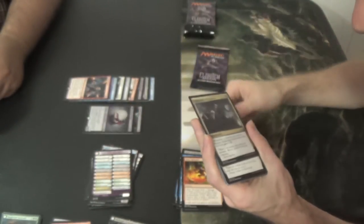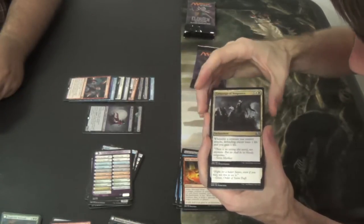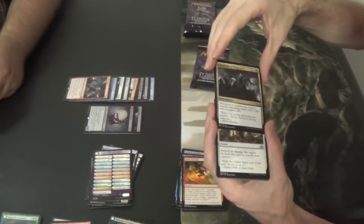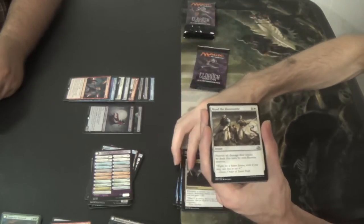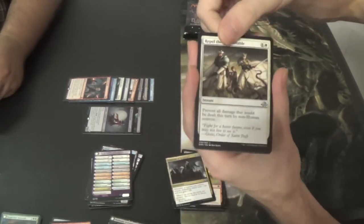It's not really visible when you just look normally — it's not a misprint or anything. It just looks like it was ever so slightly cut, but it doesn't bend there any more readily. Something ran across it. Repel the Abominable — if anyone has an idea about why that happens or what that is, let me know.